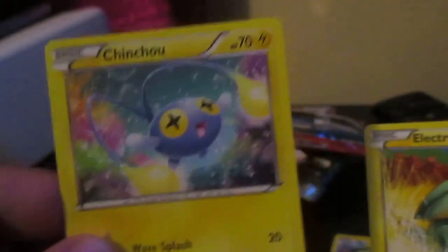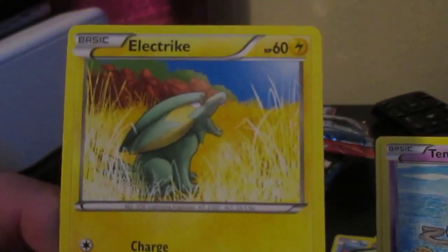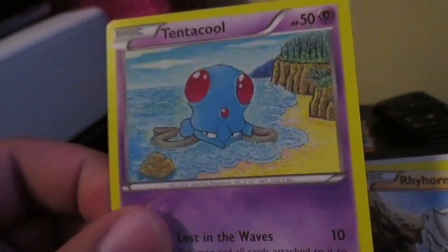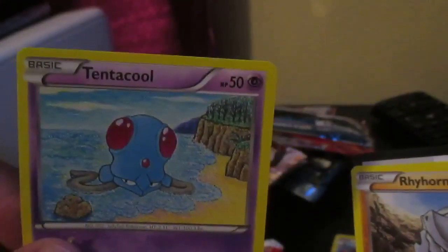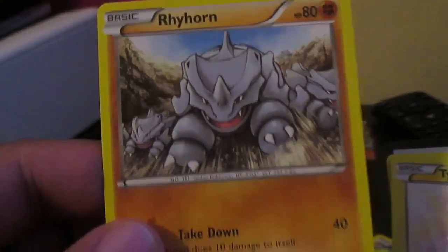Electric type — not too bad, not too shabby. Already have too many of those. Got a tentacle one — yeah, I already have this one. Just stop. Another one here — I think I have one maybe, but this one's not too bad.